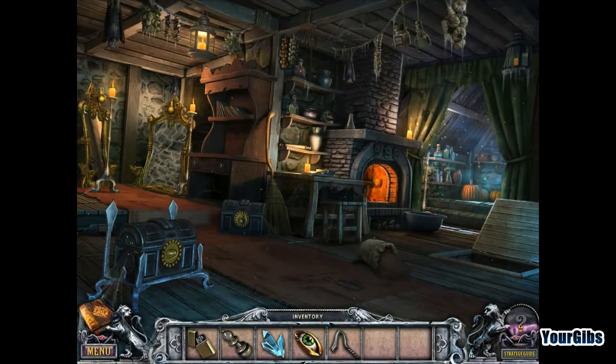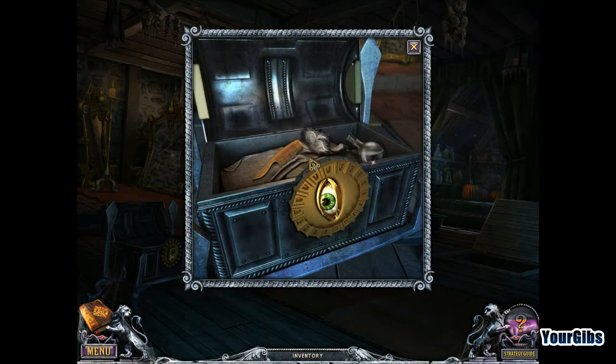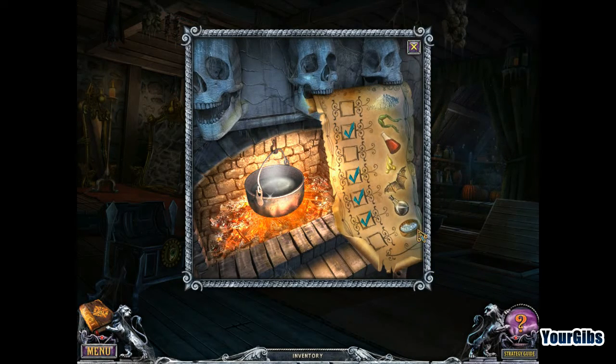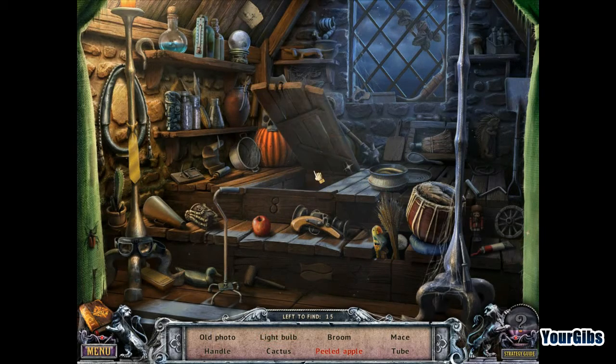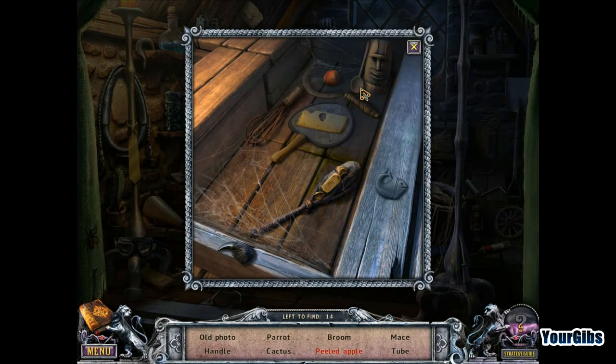We're back for another hidden object scene. I think the eyeball can go here — let's do that first. Okay, hair and mercury. Because those ingredients are super handy. Not sure how I'm supposed to deal with that. Three more items to get for my fancy potion. Let's see what we have in here. Anything interesting? Not yet, we'll have to come back to that.